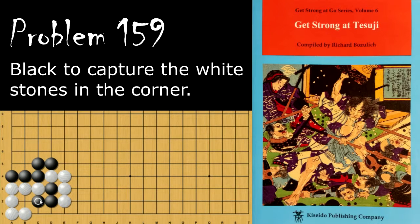If black plays there first, then white will play underneath, and now black will lose this capturing race because he cannot play either of these without being self-atari.